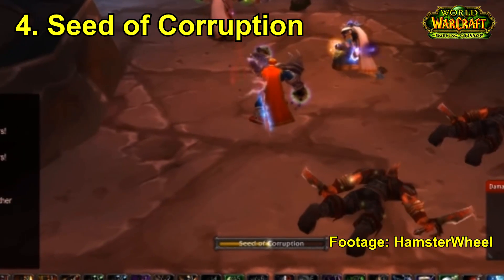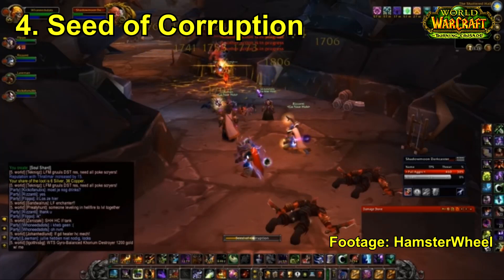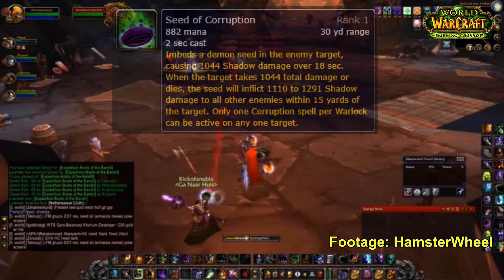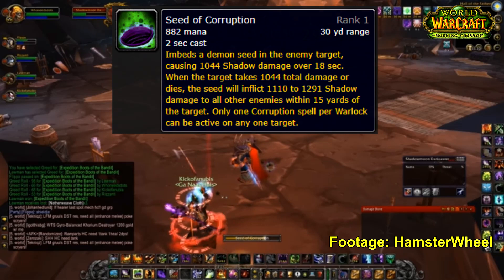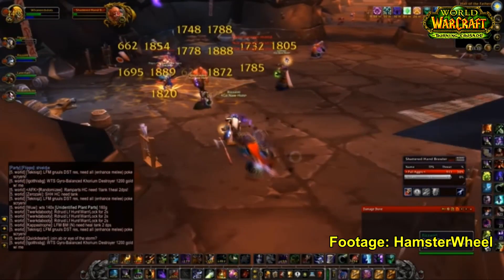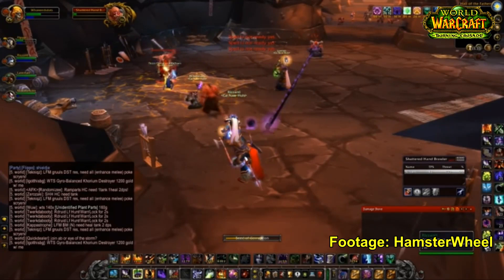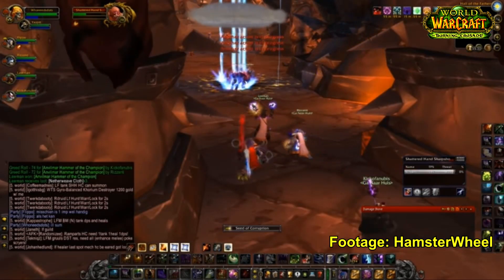For our fourth spell we have Seed of Corruption. Basically you're implanting an infectious explosive parasite under your enemy's skin that would explode if enough damage is dealt to the target. In a dungeon or raid group, damage would be dealt so quickly that Seed of Corruption would basically explode almost instantly the second you cast it onto an enemy, which meant the AoE DPS potential of the Warlock was just insane.